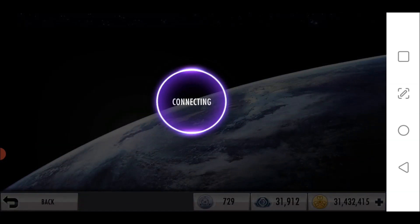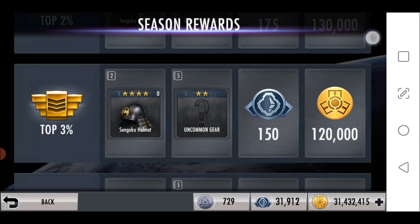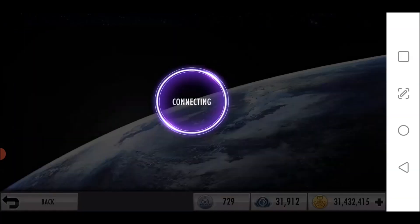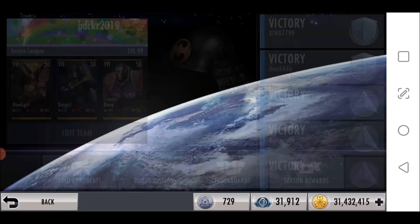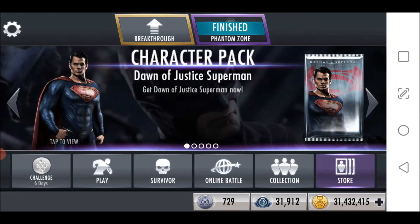Right before you get the challenge character. The required characters at higher difficulties, although you probably won't be using those, are Black Adam, Flash, and Raven, who you can get as silver, bronze, and challenge gold. It's not great for new players at higher difficulties, but higher difficulties aren't great for new players ever anyway, so it doesn't really matter.